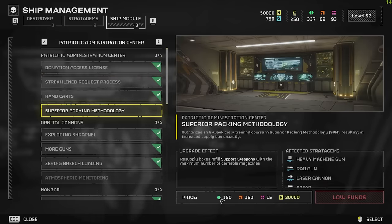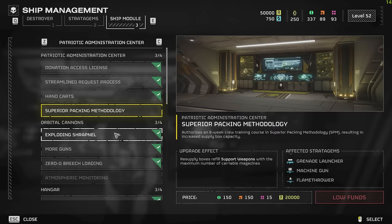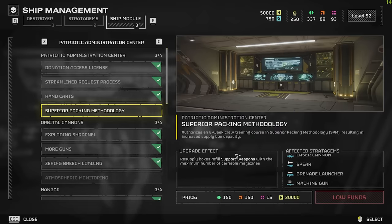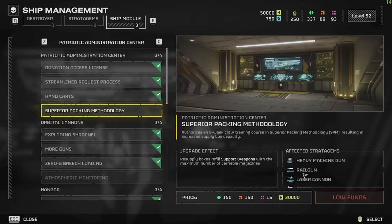That's expensive — 150 of the normal credits, 150 orange, and 15 purple. Basically what this will do is resupply boxes refill support weapons with the maximum number of carryable magazines. Whenever you get the resupply boxes, normally they only fill like half. I remember with the railgun it would only give you 10, but now I'm assuming it will give you literally all the ammo back. Pretty handy. Do I think it's worth this much? Probably not. I'm not going to get this one first.